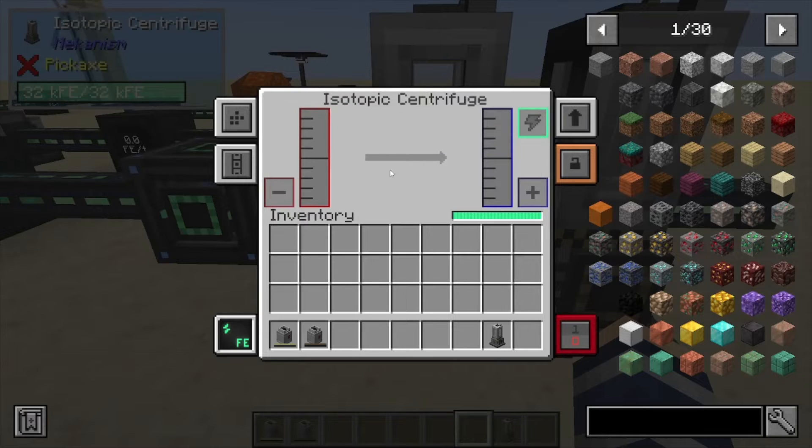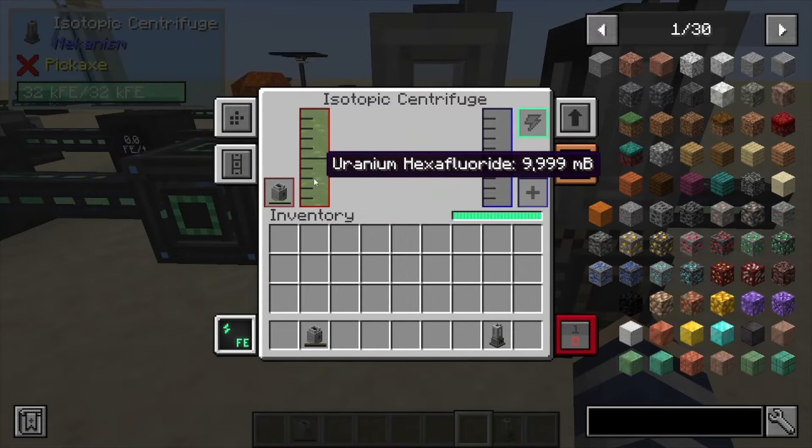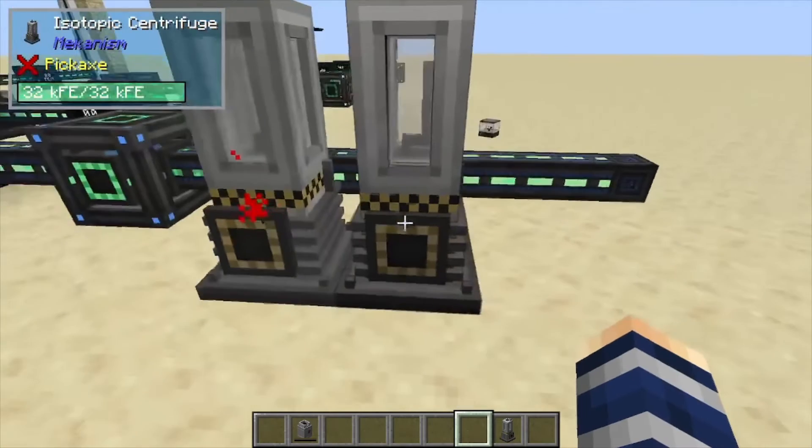This machine has two recipes. The first and main one is uranium hexafluoride — when it's done processing this liquid, it's going to start creating fissile fuel, which is for your reactors.